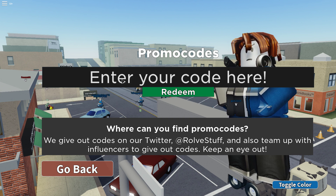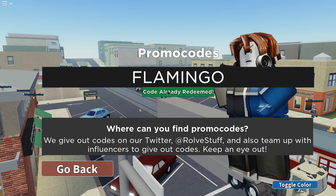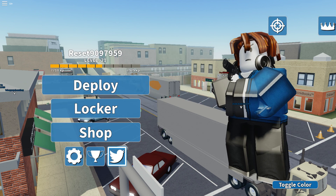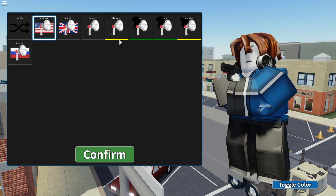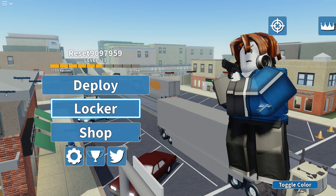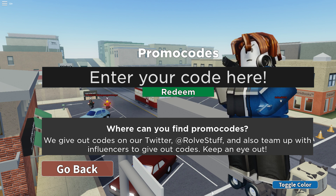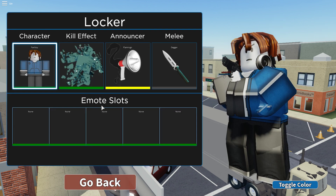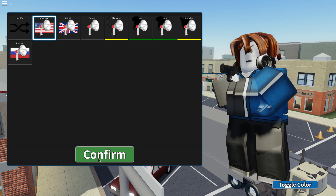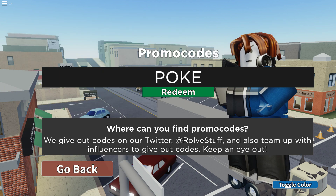The next code is Flamingo. I already redeemed that code, but this code will give you the Flamingo voice pack, as you can see. It won't let me select it, but that's fine. After that, the next code is Pokey. I think this gives you the Pokey skin — there we go. So it gives you that skin.